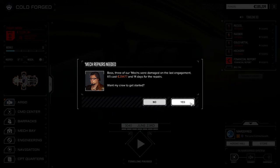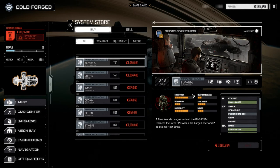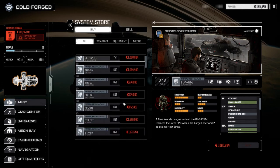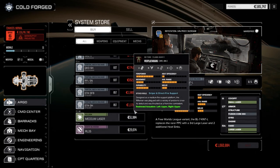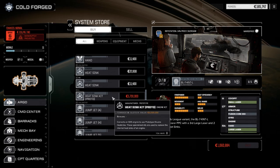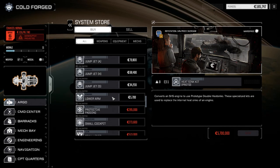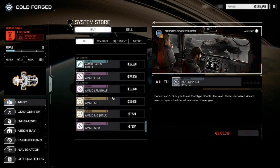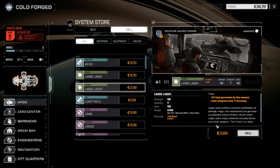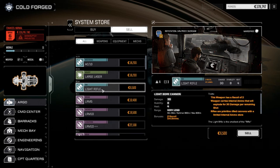We've got 165k - let's go to the store real quick and then end the episode. There's a Rifleman in the store - just mocking me now. Heatsink kit - oh my god they've got another one of these guys, 5.7 million. I just don't have it - it's going to take so long to get that much money. Let's sell some stuff - getting rid of the large laser minus, and the light rifles? I don't think we need those.